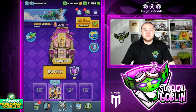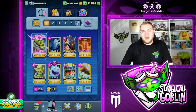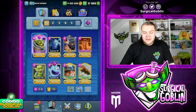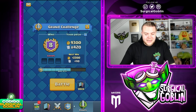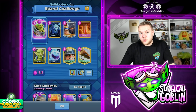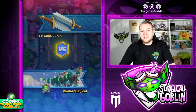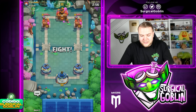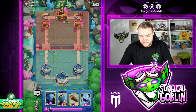What's up guys, SurgicalGoblin here. Welcome to this new episode. In today's video I'm gonna show you one of the strongest decks in the current meta right now — the Mortar Little Prince quick cycle deck, 2.8 average elixir cost. This deck cycles very very fast. We're gonna be playing it in a grand challenge, currently 8-0, so the goal is trying to get to 12 wins. Hopefully we can get it flawless.